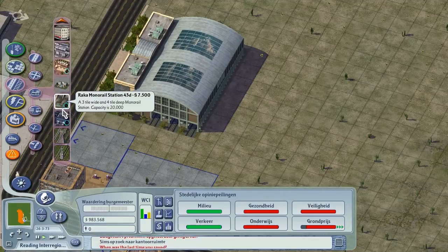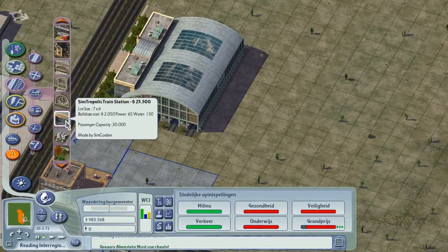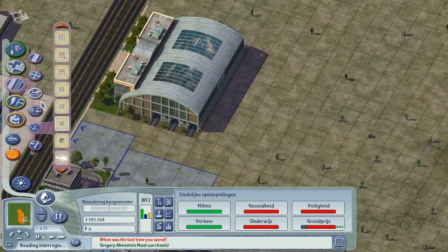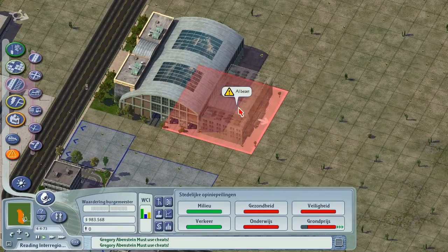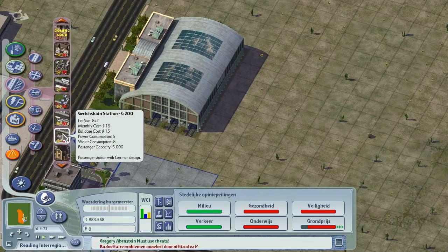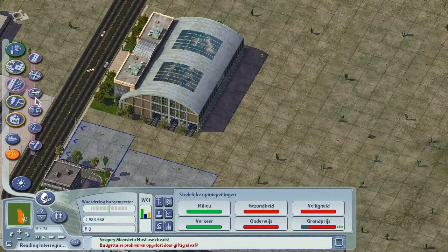I should probably look into some other train stations. This is a monorail station — no. Clock tower — also a true station. This is passenger chain — also a true station. This one here — also a true station. The Amsterdam Central station — oh, it's not even built, and it's a true station too.